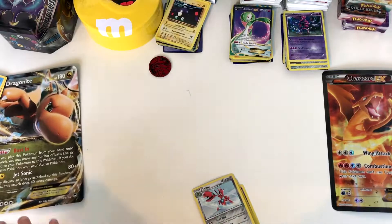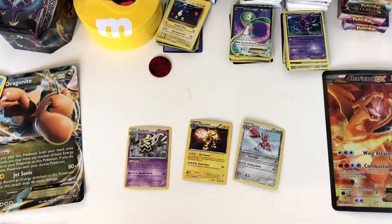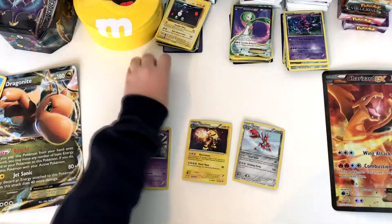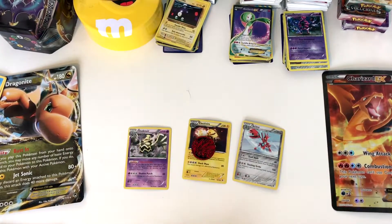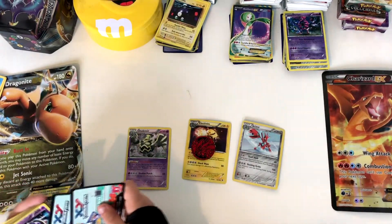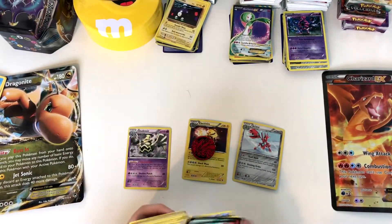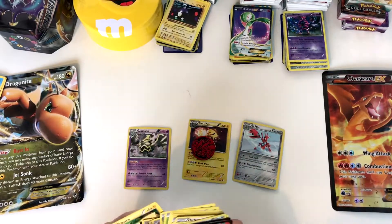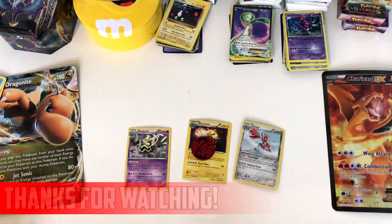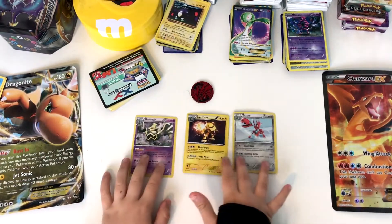You get a Sizzle holo, an Electivire holo, and a Dustnoir holo, so there isn't much you can ask for — plus you get two packs and a coin. That's awesome in my opinion. Although we did get two green codes which I'm a bit sad about, the Jynx was a reverse rare instead of a holo rare. But still, we got Pikachu, so yeah, that's it really — it's a good pack opening with three holos.